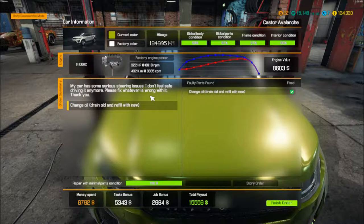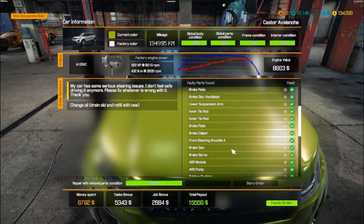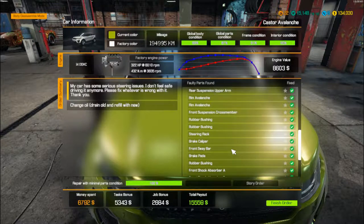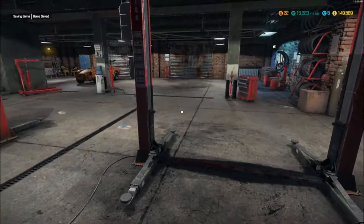So that's taken care of. We changed the oil, we've done the bushings, rear suspension, brake discs, the front shock absorber, the front springs, the brake discs on the front, the lower suspension arms, the tie rods, brake pads, brake servos, modules etc., couple of rims, couple of tyres, steering rack, more rubber bushings - and yeah you get the idea. Couple of knuckle covers as well. Total money spent: six thousand seven hundred and ninety two dollars. Total payout: fifteen thousand five hundred and fifty nine dollars. Finish order - and that is another happy customer.